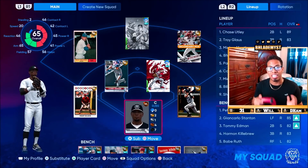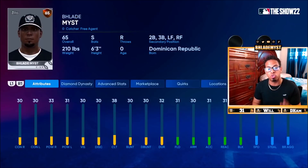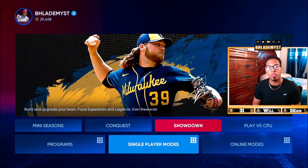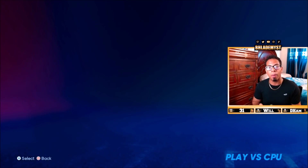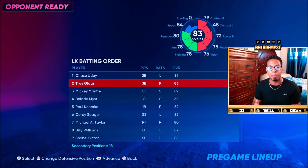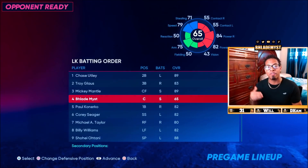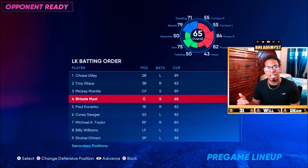Now in Diamond Dynasty, they still appear as 65 overalls, but these are not the true attributes of your player. If you want to see how your player actually is inside a game, you go over to single player modes, press play versus CPU, load up a game, and then hover over your created player without entering the game, and it will tell you his true attributes. That's how my player will look if I were to enter a Diamond Dynasty game, whether it's offline or online content.